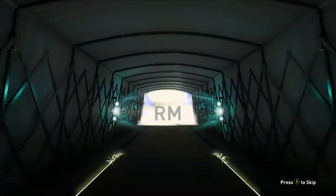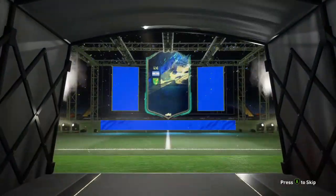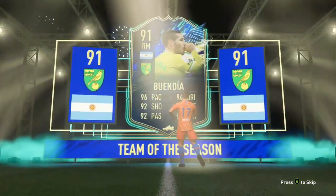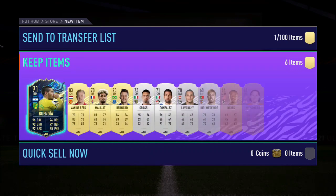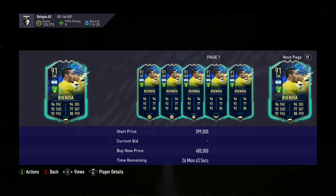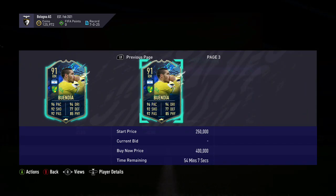Walkout - come on, blue! It's a blue - Argentina right mid. Oh no way, Wendo! On the second account - what?! He's at least 350k... 400k. Gotta do it, haven't I? What else am I gonna do? He is 400k!